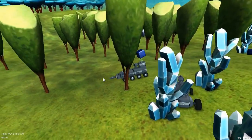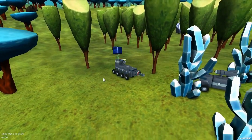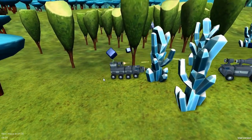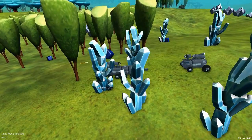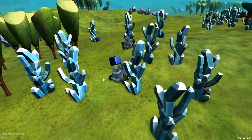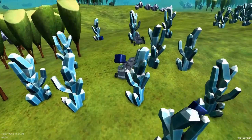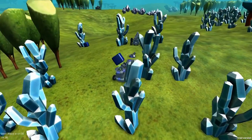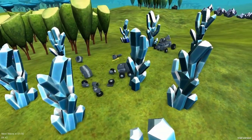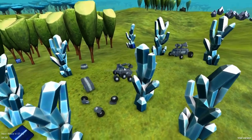Somehow I've managed to pick up a block and it's like hovering above my thing. I'm not sure, it might be a feature - at this point I just don't know. I've got an idea: I'm gonna drag off the whole back section and then pick up the laser and stick it on there.